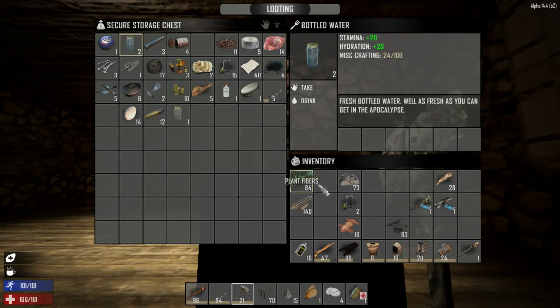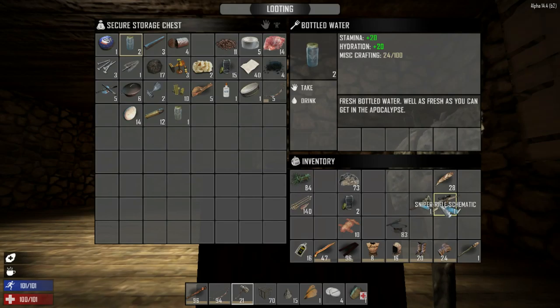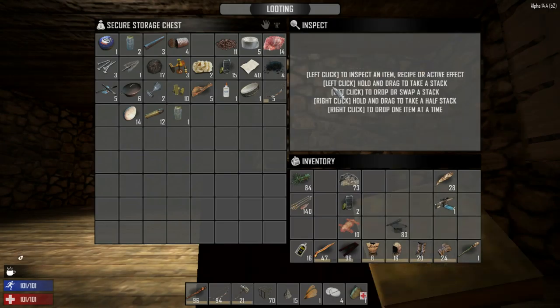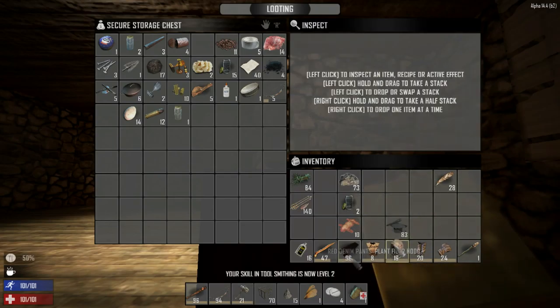I'm staying quiet because I'm in my inventory and I don't want to do anything until I hear the daytime music. We've got a wrench schematic and a sniper rifle schematic. I'm not sure if zombies will pound on the door if I read these right now. This episode we're going to work on building the wall, maybe do a little exploration, and go from there.